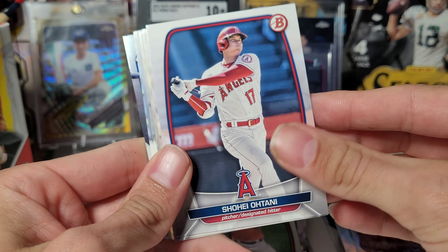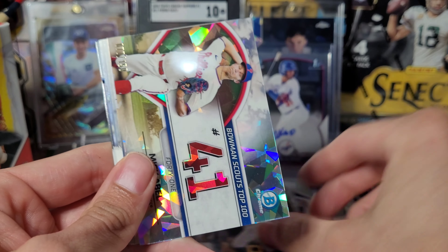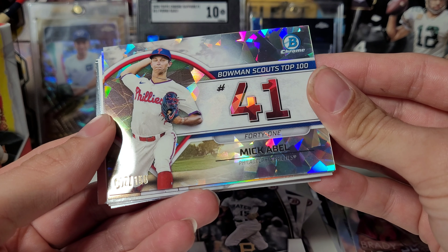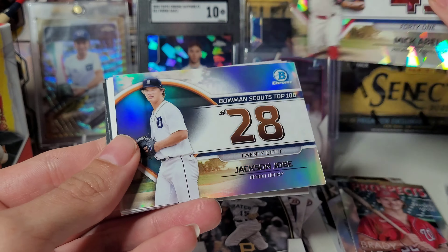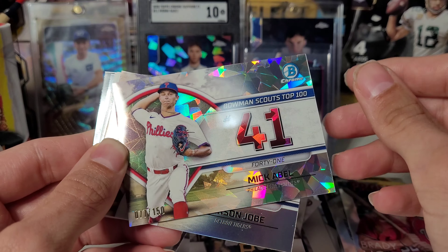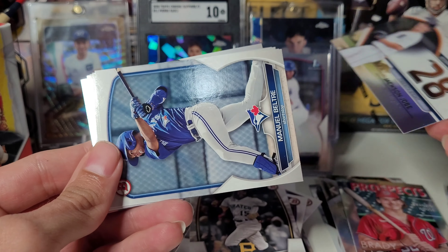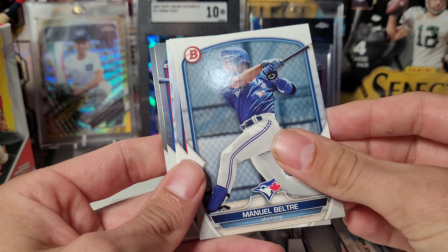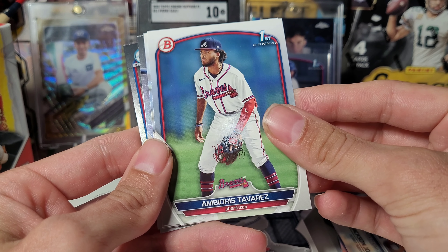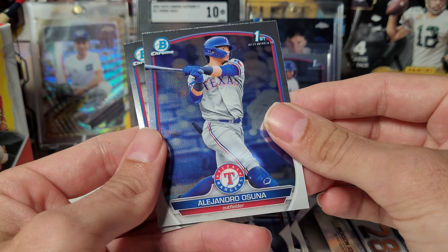DL Hall. This is the first time I've seen Shohei in this set so far. We got an atomic out of 150 — Mick Abel. I mean, it's cool, but not really what we want for an atomic. Ambior Tavares, Blaze Jordan, Alejandro Osuna.